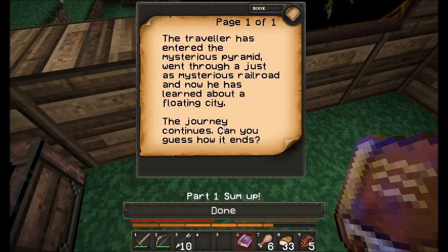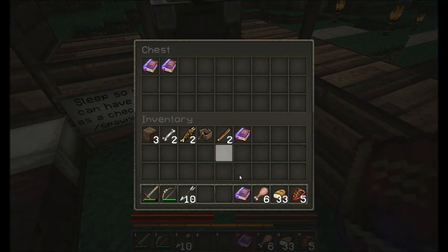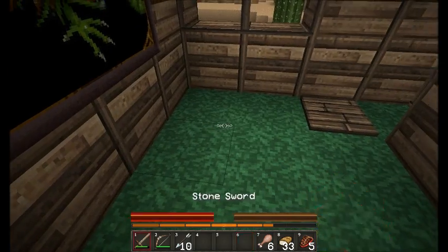Part one sum up: the traveller has entered the mysterious pyramid, went through a just as mysterious railroad and now has learned about a floating city. The journey continues - can you guess how it ends? I feel I might die.